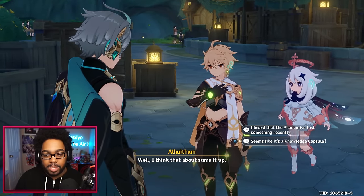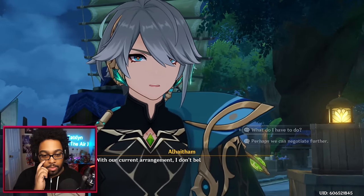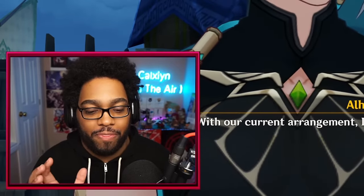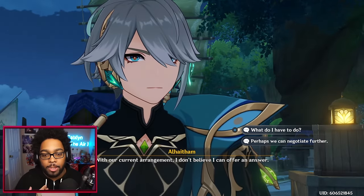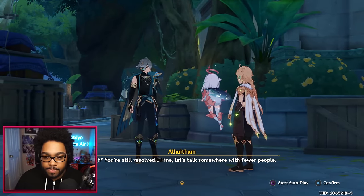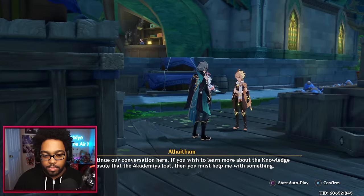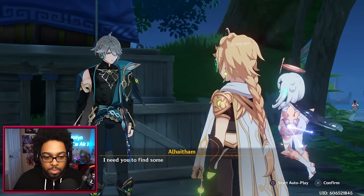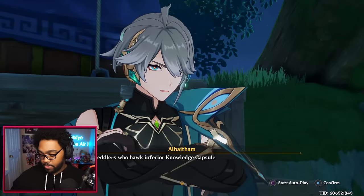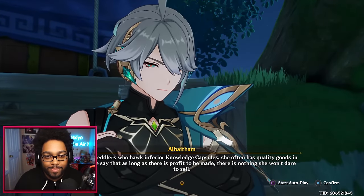'Over the past century a wide variety of canned knowledge has been leaked from the Academia. Now in Port Ormos, the valuable ones are a means to Mora for the Eremites — those deemed useless occasionally prove useful to common citizens and hapless Academia students.' — 'I heard the Academia lost something recently — seems like it's a knowledge capsule.' — 'So that's your true objective — I want to learn more about it. With our current arrangement I don't believe I can offer an answer.' — 'What do I have to do?' — 'You're still resolved? Fine. You must find someone named Dory, a traveling merchant.' Let's go — we're going to see Dory, who comes out next week!